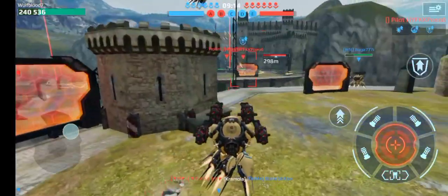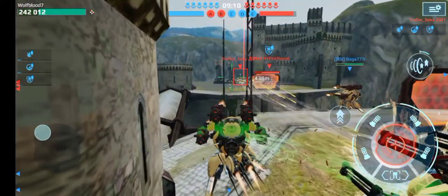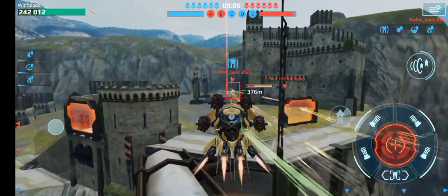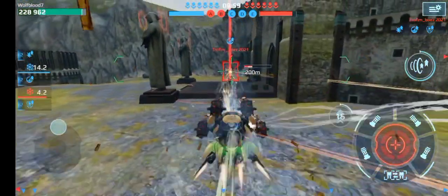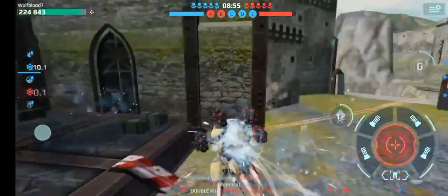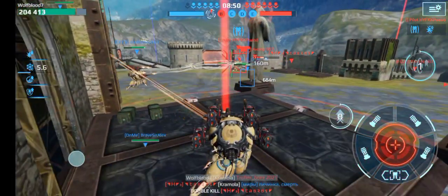Look at that guy that just jumped — is he going to land in the ravine? No, he didn't. I'm going to jump. Someone's healing me. I'm going to go past — look at that guy down there. I'm going to try and steal this beacon. We should get the kill. There we go, we got a kill! Now if I quickly get this beacon — it's domination. He shouldn't be able to spawn in.